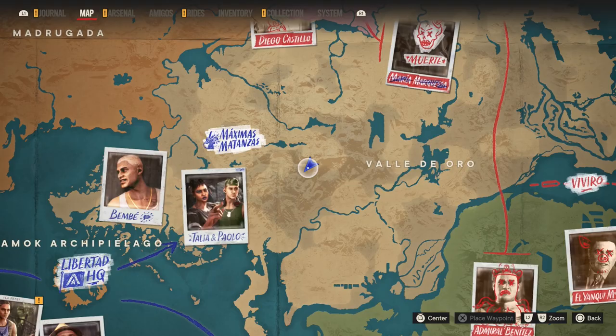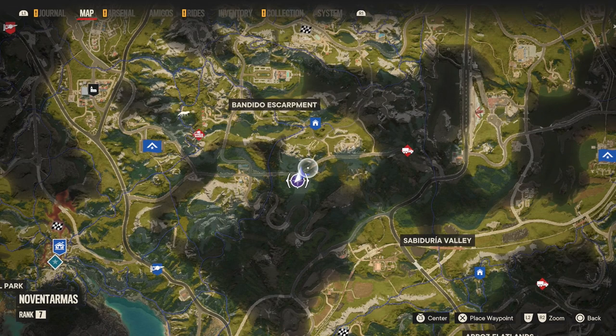For Isabela and Marisol, go to Valle de Oro and complete A Wing and a Prayer Yaron story in the Noventarmas district.